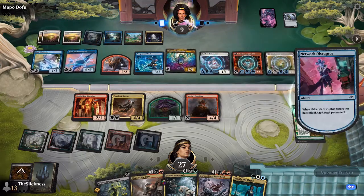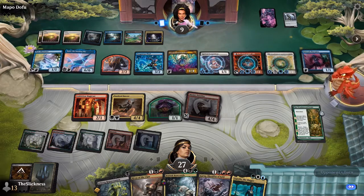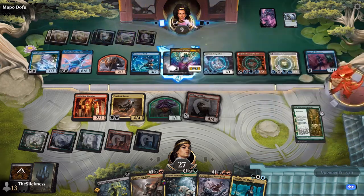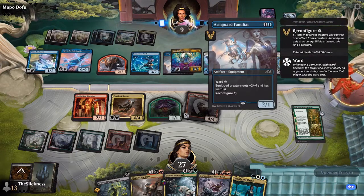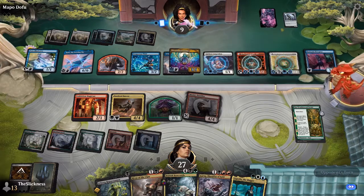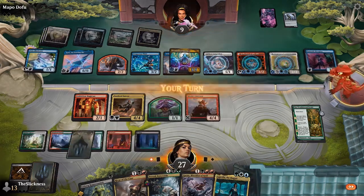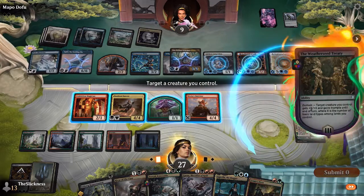We've seen in the past year or so that they do print cards that let you disregard the legendary rule in certain cases, mostly for Commander — things like Helm of the Host, Vesuvian Duplomancy, and that artifact from Neon Dynasty that just said the legend rule doesn't apply. But the legend rule does apply for Kiki-Jiki, and it can't even target legendaries.